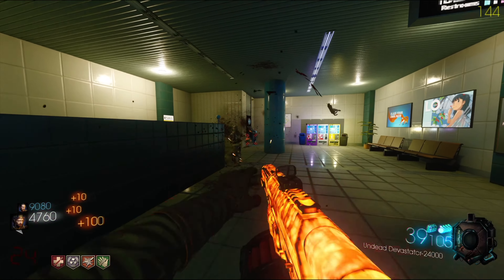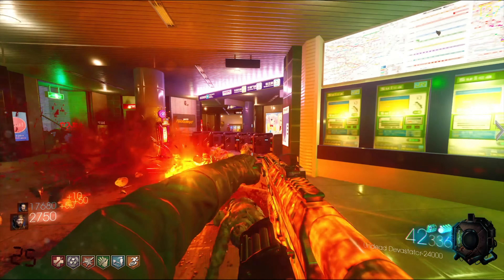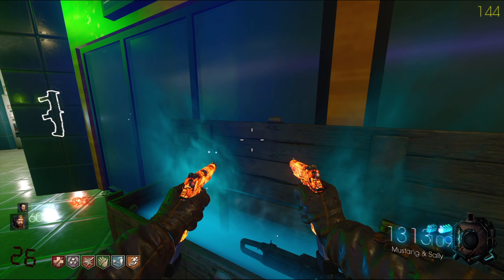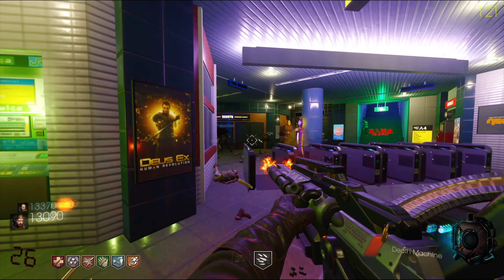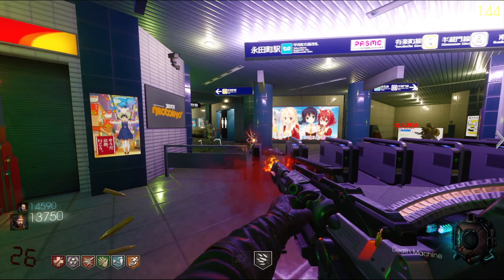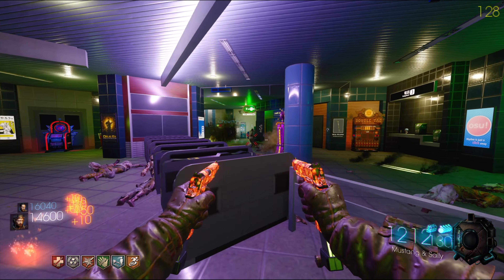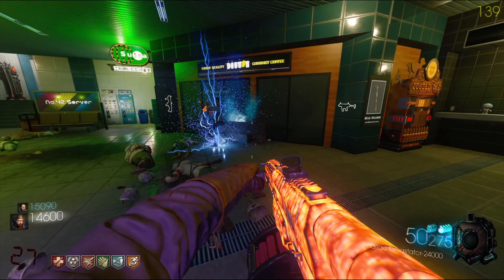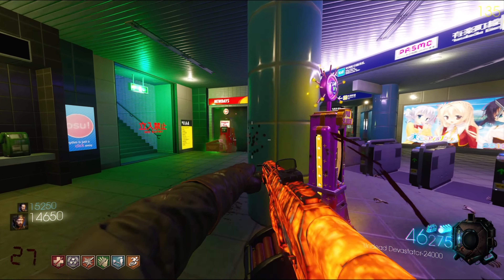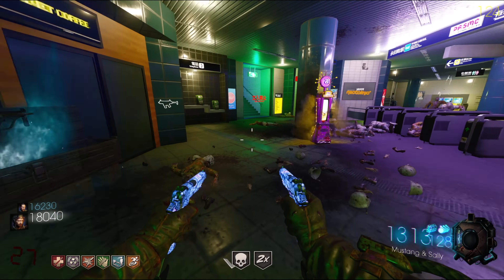I bet we could get to round 100 if we really wanted to. I said there was a special ray gun in the box but I have yet to see it. Where is the ray gun? I like how monkey bombs are actually flawless in this map — they work every time, every single time.